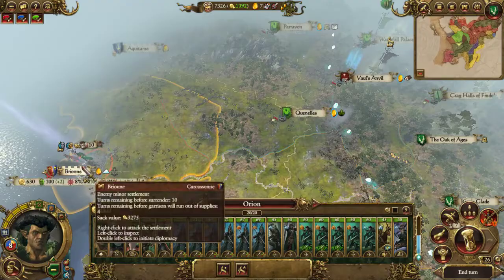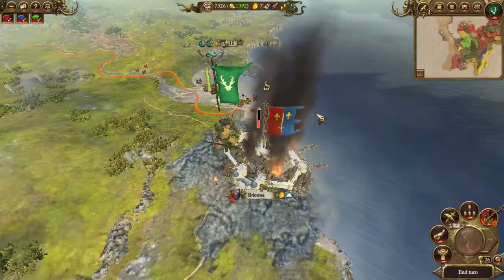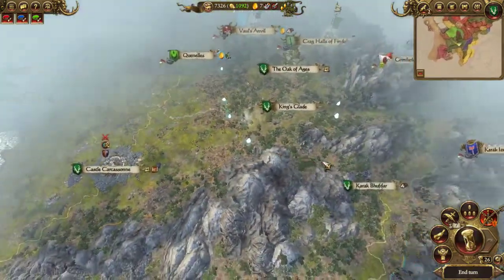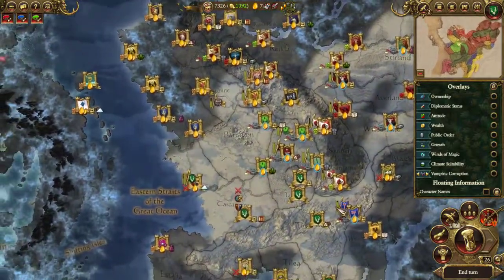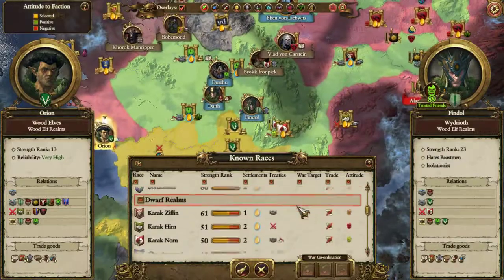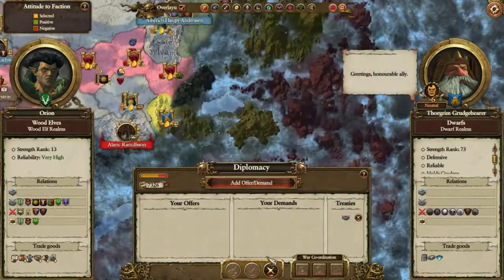Next turn I'll siege. Anything else to do in this fine world? Not just yet. I'll check the Empire, see if they want to be better friends, and the Dwarfs.